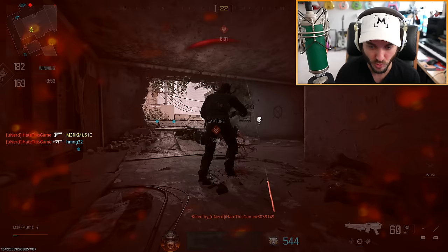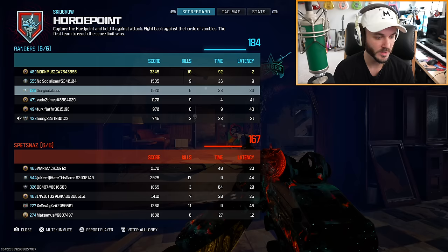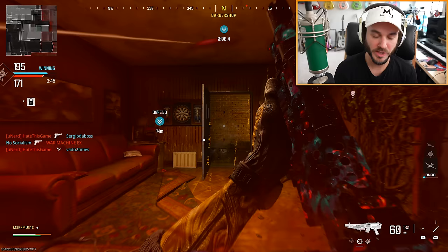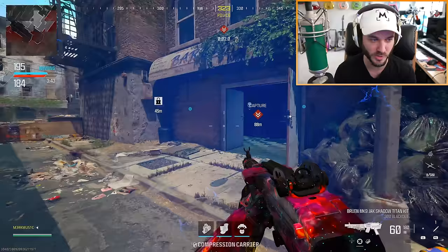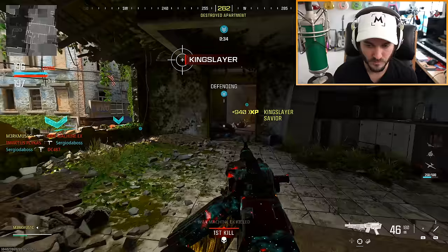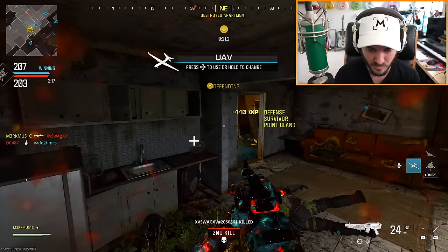We've got a guy — the 'douchebag of the universe.' His name is literally 'I hate this game' and he's cheating on it. You actually deserve a report for that. This glitch is ridiculous — he's probably going to nuke us if we don't end this. I just have to keep moving because this guy might not be able to hit me. We have to stay on the objective and keep moving because this guy has terrible aim.